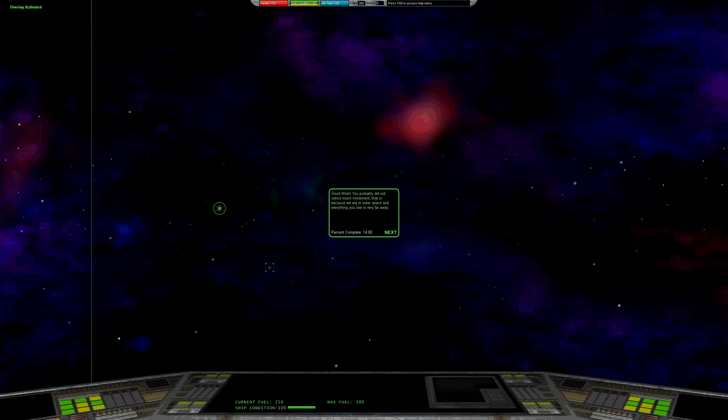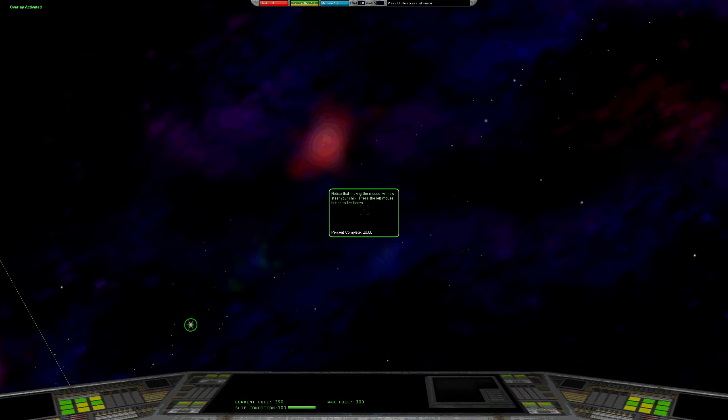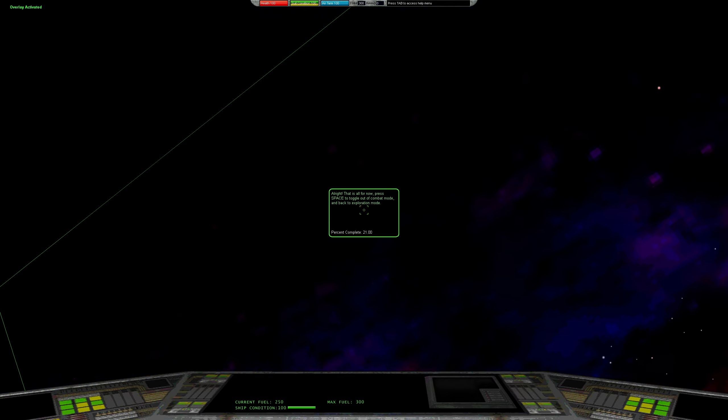Ship controls: use W to move forward. I pressed W but didn't see much movement. The guide confirms: 'You probably didn't notice much movement because we're in outer space and everything is very far away.' S to move backwards — fantastic. Now turning: left and right — perfect, you're a natural pilot. Now we learn to defend ourselves against hostile aliens — is this ship combat? Press Space to activate combat mode, which changes how ship controls work.